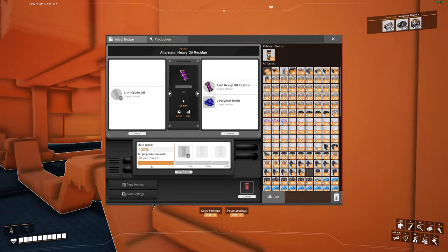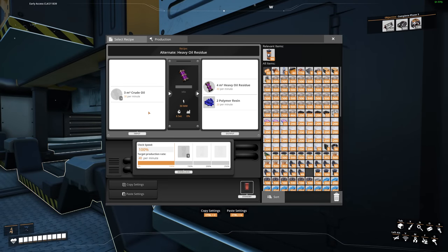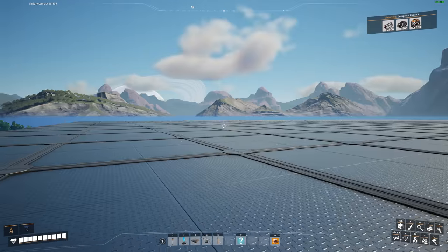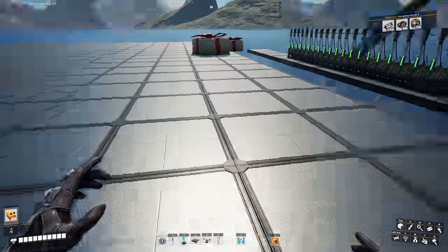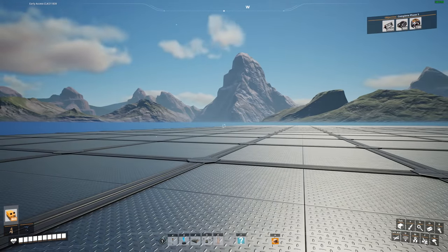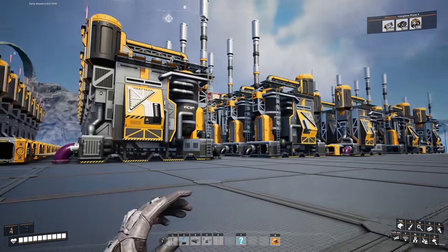I'll put down a refinery using the heavy oil residue alternate recipe - the exact same recipe as in the other power building. It takes 30 crude oil and outputs 40 heavy oil residue and 20 polymer resin. The polymer resin gets made into plastic or rubber, then sent to the diluted packaged fuel refineries. Since 30 times 20 is 600, we're going to need 60 refineries in three separate lines of 20, with 10 on each side.